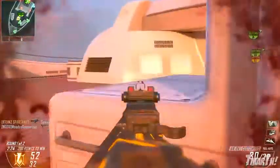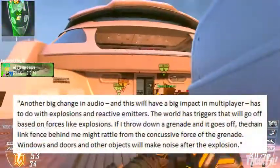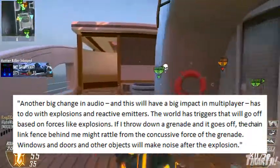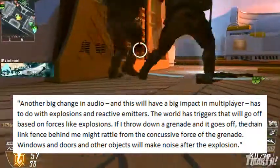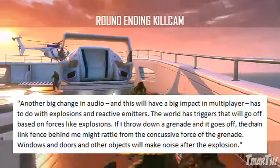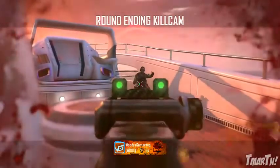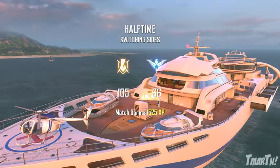He went on to talk about another big audio change that will have a big impact in multiplayer — explosions and reactive emitters. The world has triggers that go off based on forces like explosions. If you throw a grenade and it goes off, the chain link fence behind you might rattle from the concussive force. Windows, doors, and other objects will make noise after the explosion as well. This is a big advantage for people with headsets.